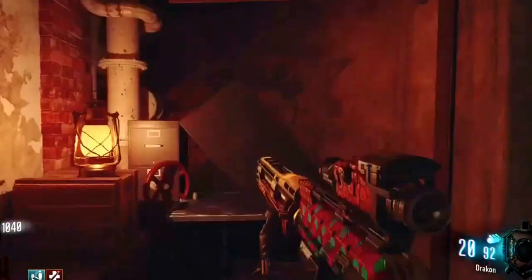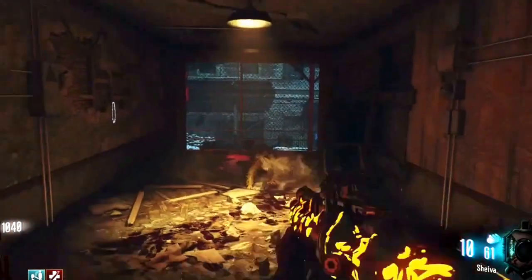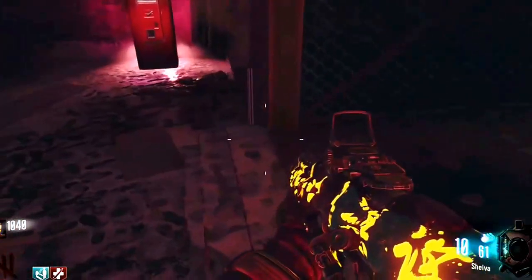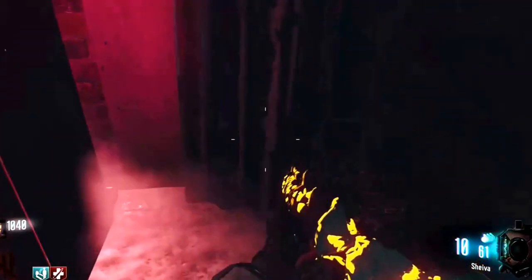Hey guys, I'm going to show you a god mode glitch on Black Ops 3: The Giant. This is a really hard glitch — I recommend you have a crawler. You're going to have to run, crouch, and jump right into the jug spot. Run and crouch and you'll get into the spot.